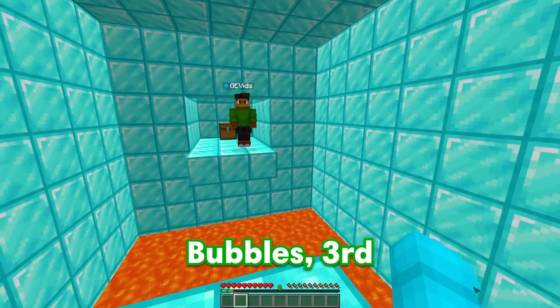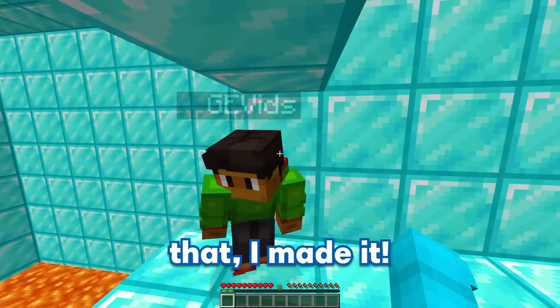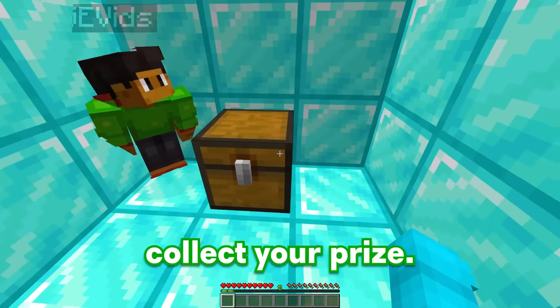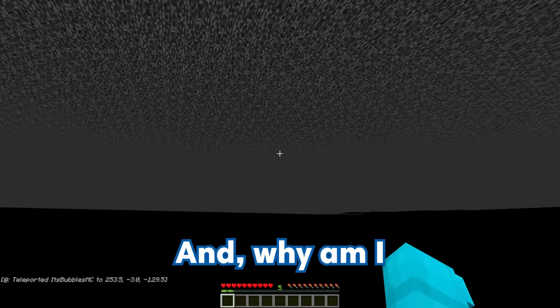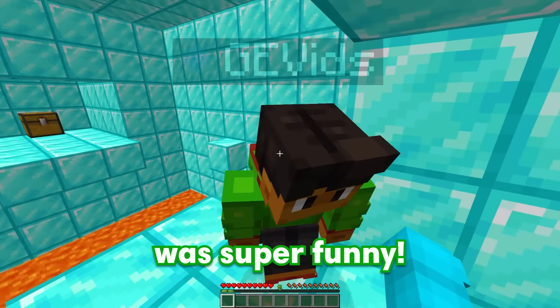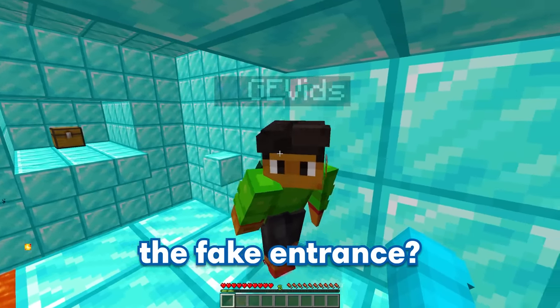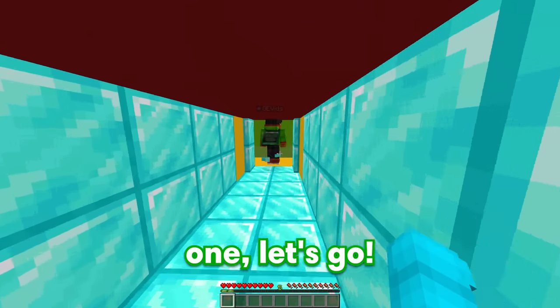Good job, Bubbles — now you can collect your prize! I'm getting my prize already, let's go! And why am I in the void? There's no way you just fell for that, Bubbles — that was super funny! Are you serious right now? Well, if that's not my prize, is this the fake entrance? Yup, and you're gonna have to find the real one! Is it in Coughmo's butt right over here? Nope! Is it in his hat? Not even close! GE, I can't find this real entrance anywhere — please help me out! I'll give you a hint, Bubbles, but only under one condition.